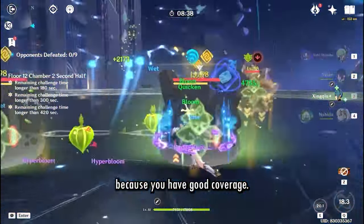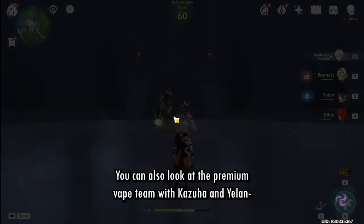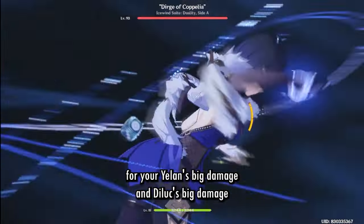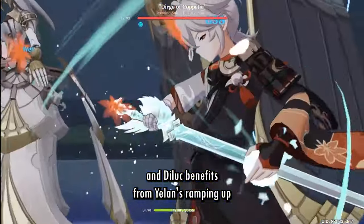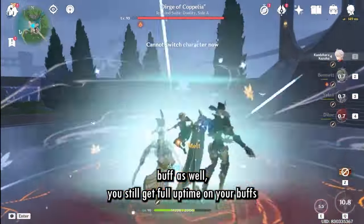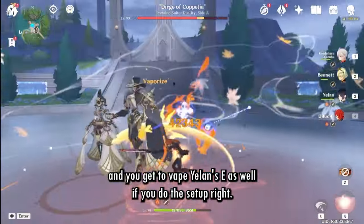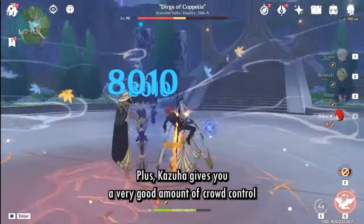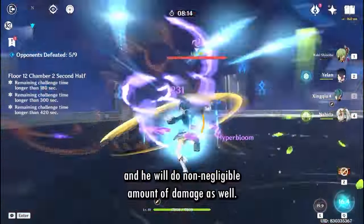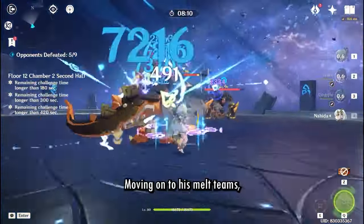You can also look at the premium Vape team with Kazuha and Yelan — you're still getting the double swirl for Yelan's big damage and Diluc's big damage. Diluc also benefits from Yelan's ramping buff, still gets full uptime on his burst, and can Vape Yelan's E if you do the setup right. Kazuha gives very good crowd control and does non-negligible damage as well.